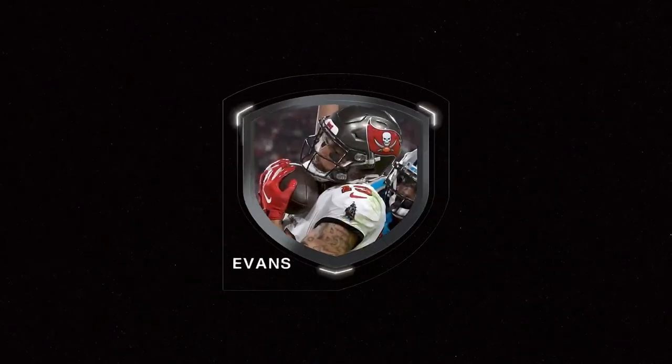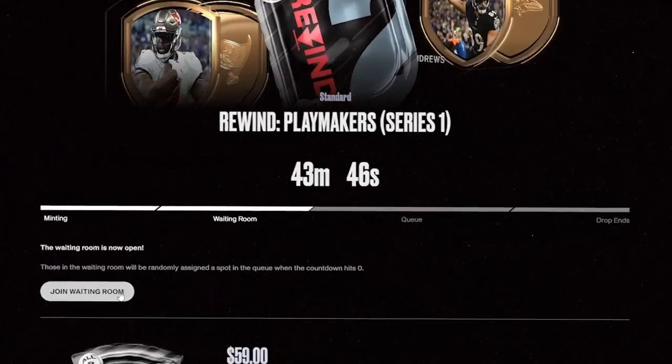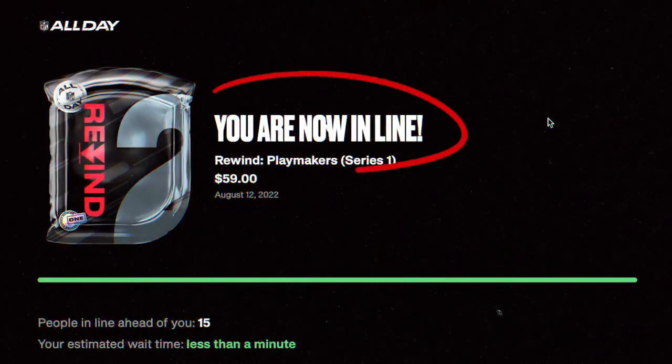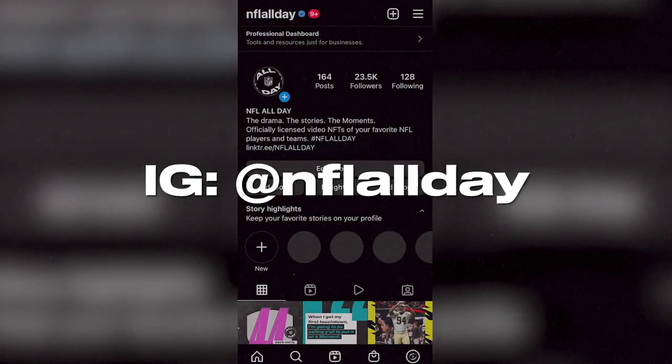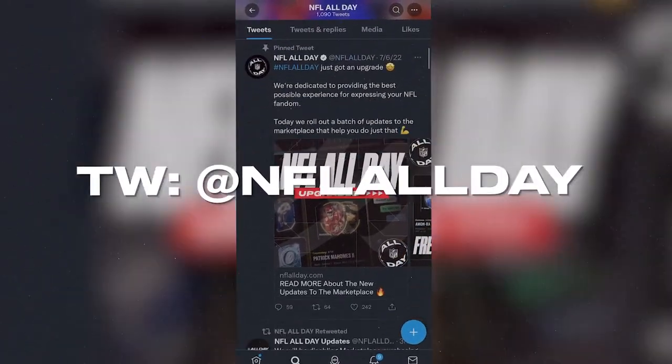Here's the typical game plan for a drop. Fans join the waiting room, which starts an hour beforehand. When the drop starts at its predetermined time, everyone is assigned a random spot in the line. Your spot in the line represents the order in which you'll have the chance to buy a pack. When it's your turn, you'll be given a certain amount of time to make your purchase and get your hands on a pack. Make sure you follow NFL All Day on social media to find out dates and times for the next drop.